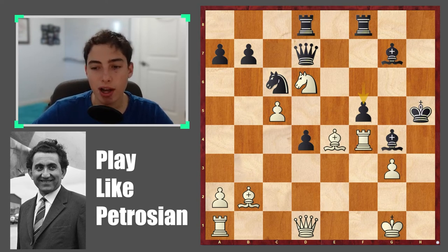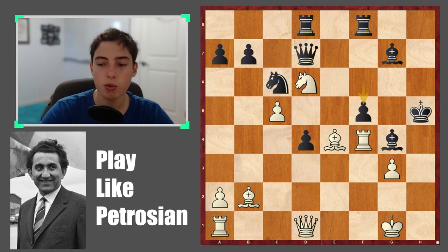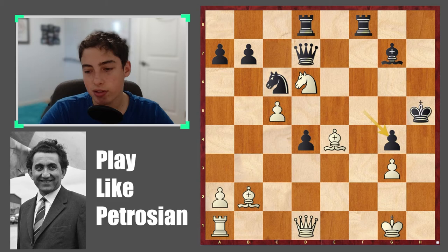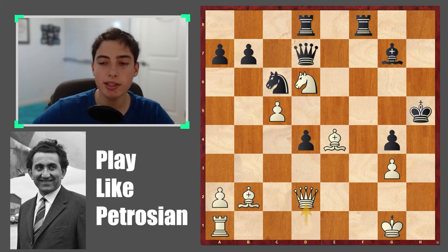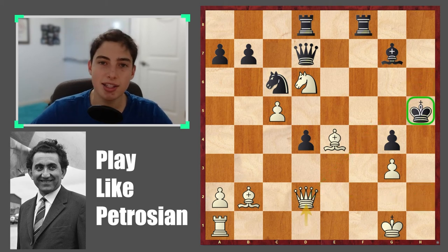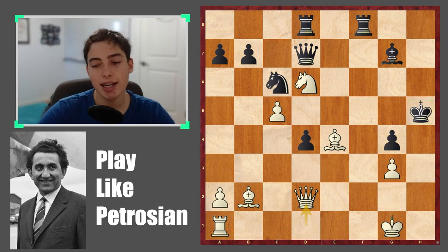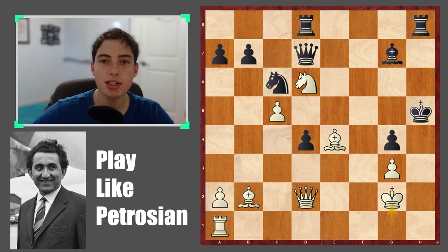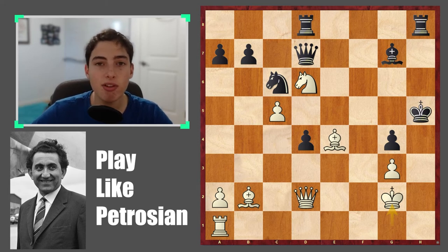How do you give the final blow here? Rook takes g4 — crashing through — and after f takes, even the slow queen d2 aims to get the queen involved, maybe cut the king off a little bit. The king is so unsafe that you have a lot of time to attack in any way you can. Petrosian did indeed do this, and black resigned. Let's move on to game number two.